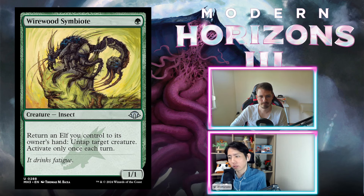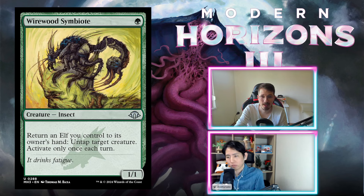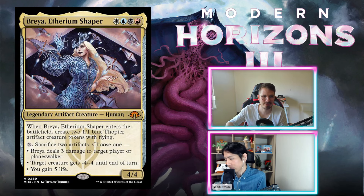Wirewood Symbiote — green for a 1/1. Return an elf you control to its owner's hand, then untap target creature. Activate only once each turn. F for me. F for limited in this set at least. Even though you can return witnesses to get more cards, I don't think you care about it that much.